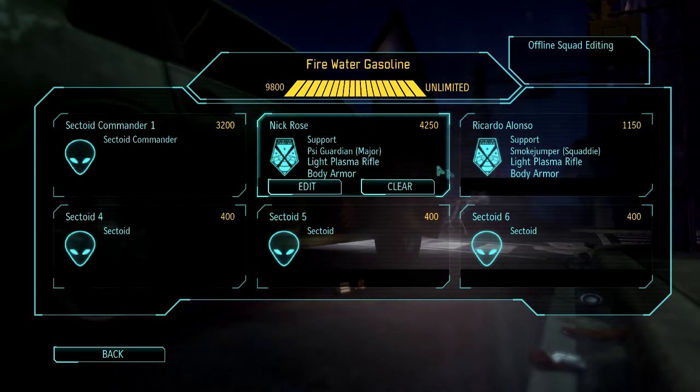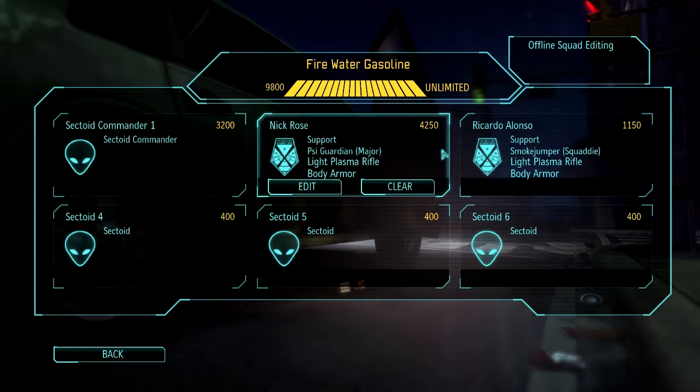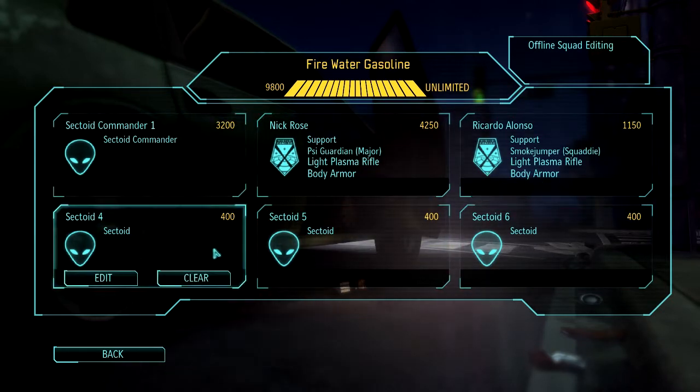The centerpiece of this squad is not even the sectoid commander, but more the Psy Guardian, which I'll explain if you don't know what he does — though you probably know, you play XCOM. I'm going to try to get a custom game because I'm only just starting to test this squad and I'm not convinced about its abilities yet. It has a lot of potential in its cheesiness, but I'm yet to find out if it's actually versatile enough for different situations.